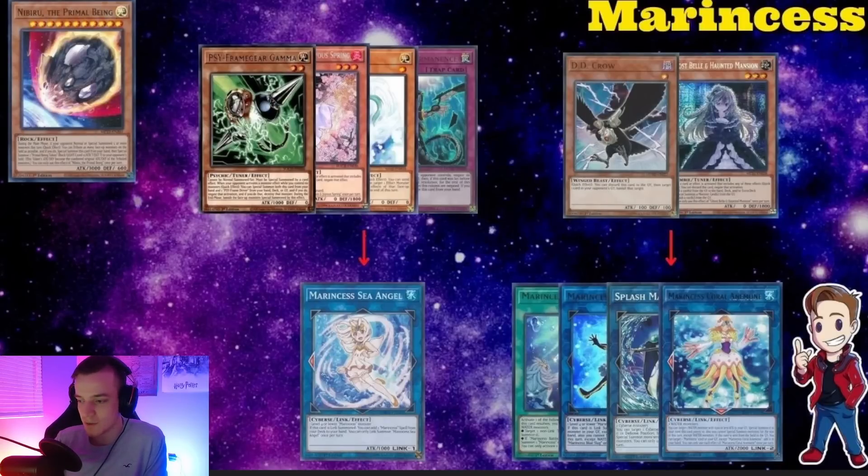For Marincess — I just did a video on this but want to cover the key interactions. Gamma, Ash, Nibiru, or Imperm on Sea Angel is the most important play. Having Crow and Bell is also very strong against the Dive, Slug, Mage, and Anemone — you can Ghost Ogre Anemone too, though it nets them another card. It still works because the summon has to go to the zone it points to. Bystials can't be used here, so Crow and Bell have to do the work. Getting rid of Sea Angel as soon as possible is your best option.